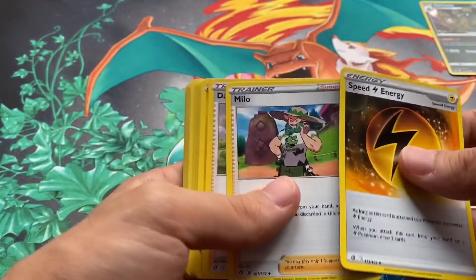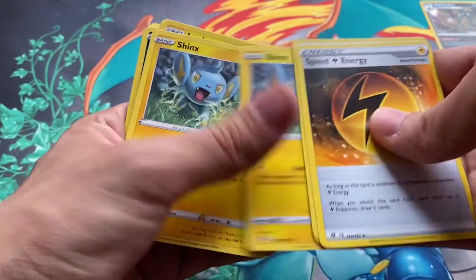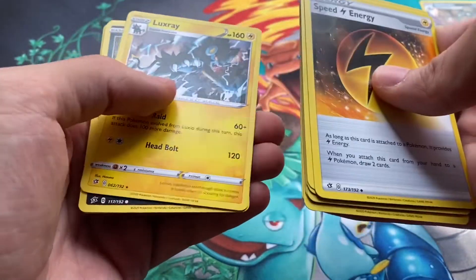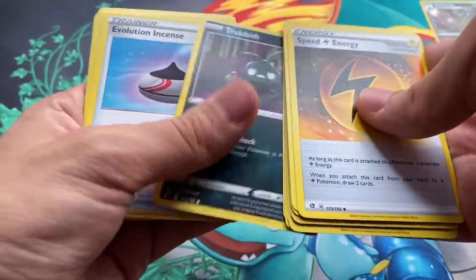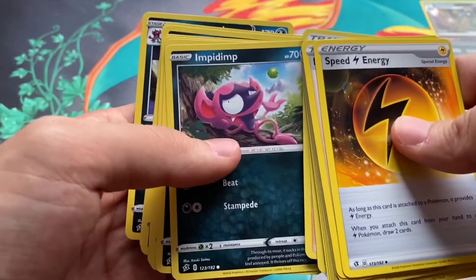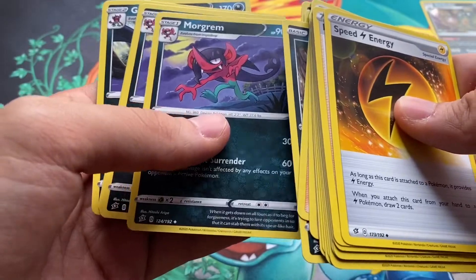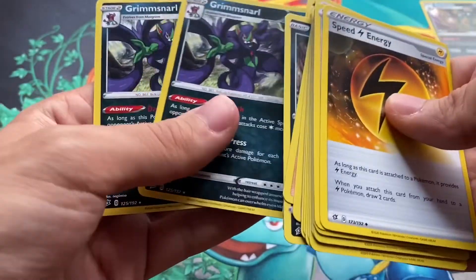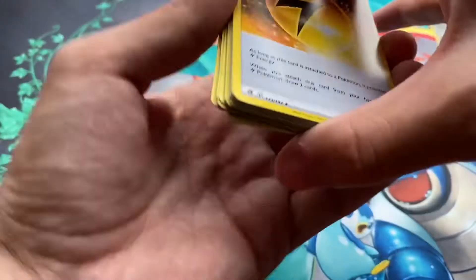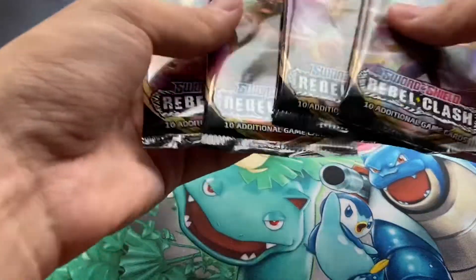From the evolution pack we've got a special energy, a Milo, a Diancie, Shinx, Shinx, Shinx, Luxio, Luxio, Luxio, Luxio, Luxray, Luxray, Trubbish, Evolution Incense, Diancie, Professor's Research, Impidimp, Impidimp, Impidimp, Impidimp, Impidimp, Morgrem, Morgrem, and Grimmsnarl — Grimmsnarl again.